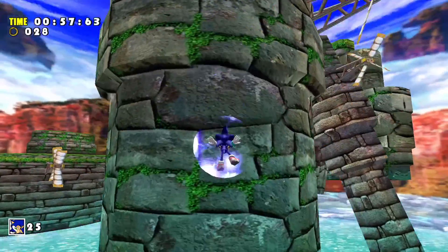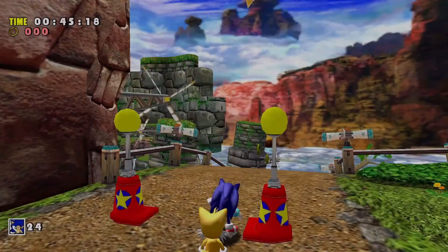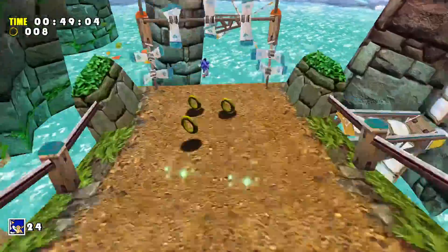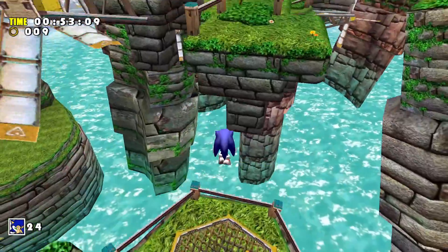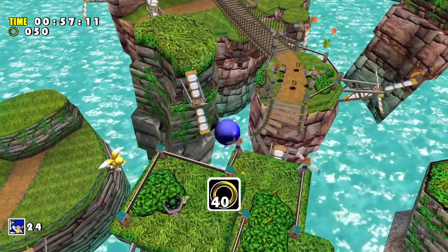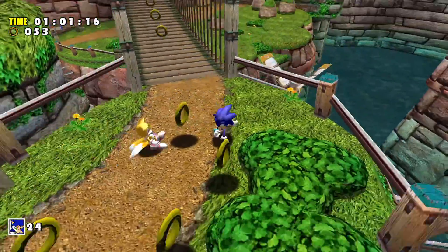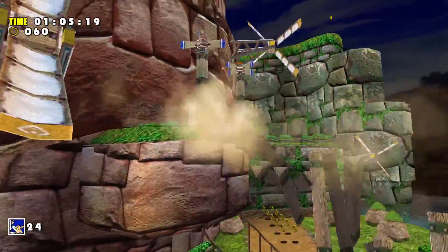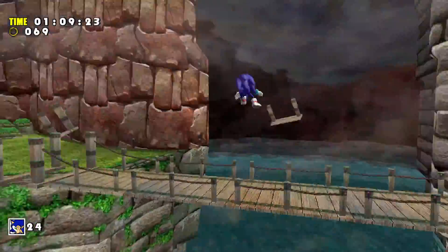The ring magnet effect of this shield draws rings into me. This is like an automated section — if you just hold forward, the game kind of just plays itself. Right here, I'm not changing direction at all, just holding forward. This is what most of the platforming looks like.